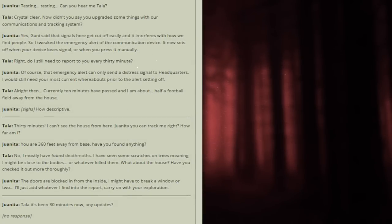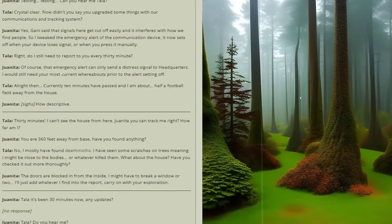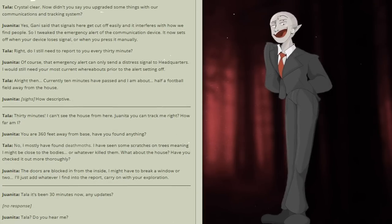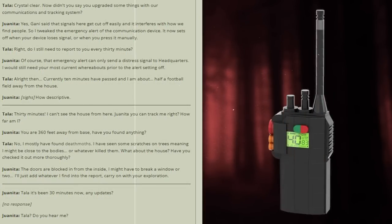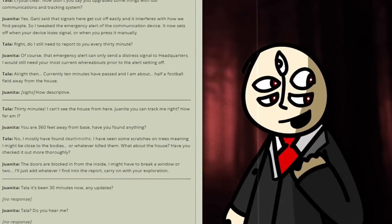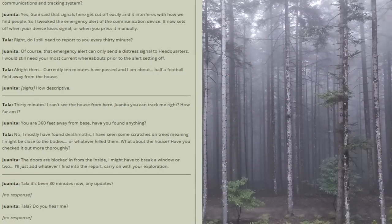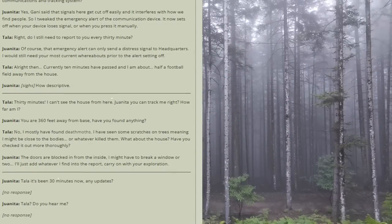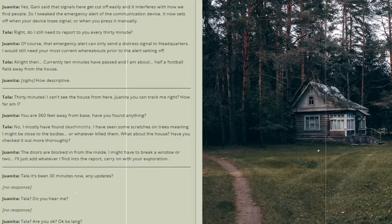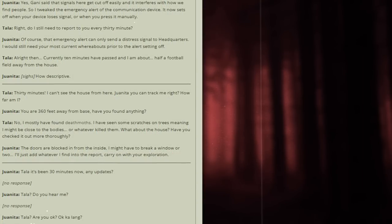The two people's names are Juanita and Tala. 'Didn't you say you upgraded some things with our communications and tracking system?' 'Yes. Ghani said that the signals here get cut off easy and interfere with how we find people. So I tweaked the emergency alert of the communication device, and it now sets off when your device loses signal or when you press it manually.' 'Do I still need to report to you every 30 minutes?' 'Of course. That emergency alert can only send a distress signal to headquarters. I would still need your most current whereabouts prior to the alert setting off.' 'Currently, 10 minutes have passed and I'm about half a football field away from the house.' 'You are 360 feet away from base. Have you found anything?'